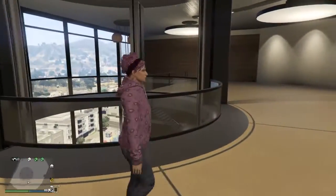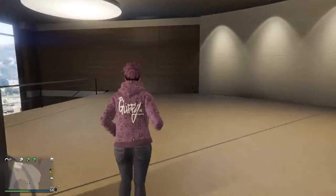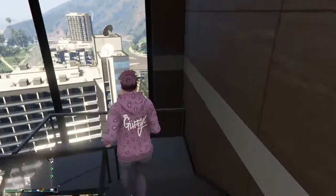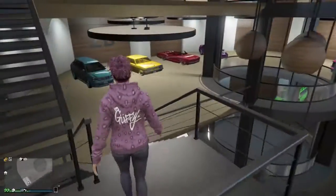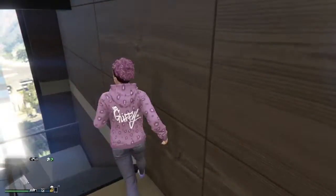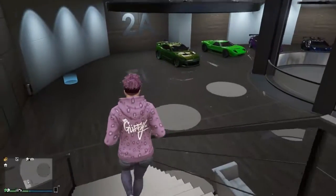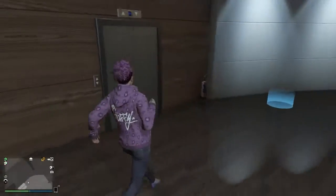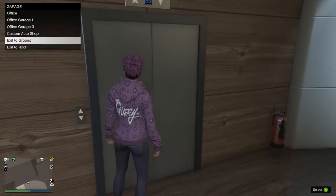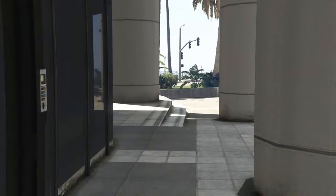The other car that came is the Jester Classic and it's actually outside the building right now. I absolutely love this DLC — Rockstar did an amazing job. Let's go downstairs and I'll show you the Jester Classic.